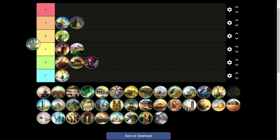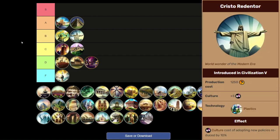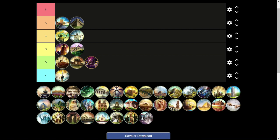Next, Cristo Redentor is another B tier wonder. It's a flat 10% bonus toward new social policies, and that's generally good — you want more social policies. The only downgrade is that it's later into the game when you already have many policies you need. But you can use Cristo Redentor to get the bonuses for your ideology faster, reaching those tier 3 ideology benefits more quickly. It's a solid wonder that can help in any victory type — if you can build it, I'd recommend it.